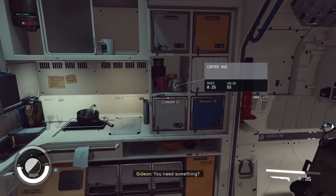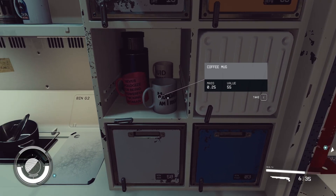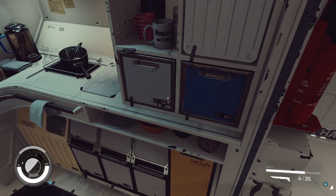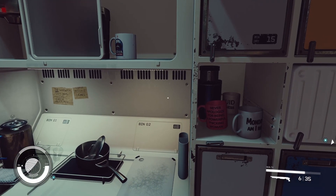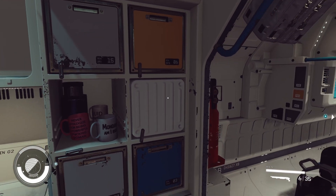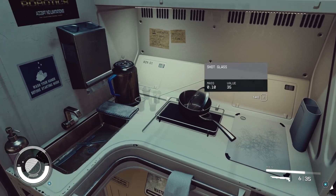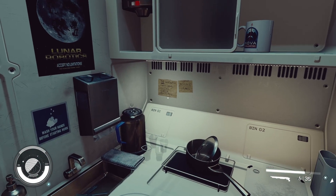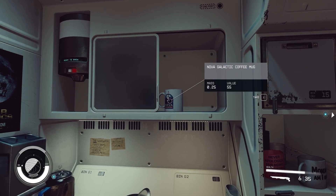We'll make our way to the kitchen next. We have some funny coffee mugs — Mondays, am I right? And "Never apologize for being a powerful woman." In the back here we have Liquid Happiness. I placed a cutting board and some shot glasses for the party, and I put a little Nova Galactic mug up there.